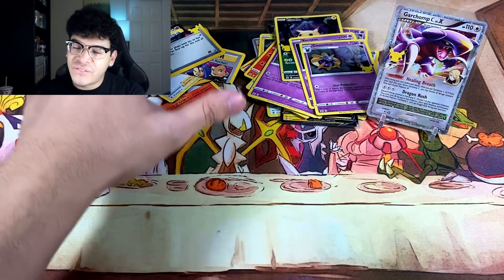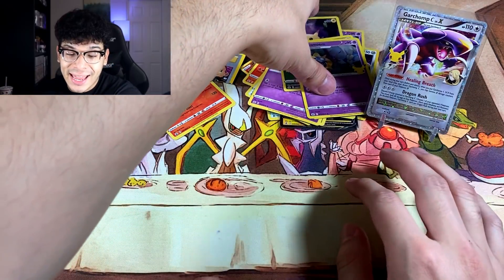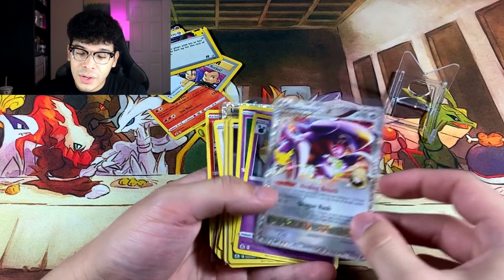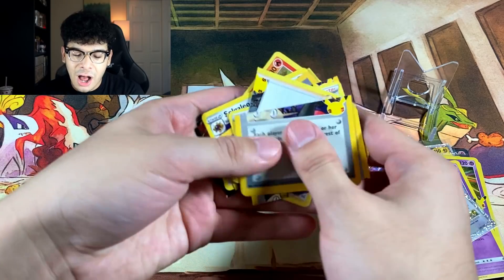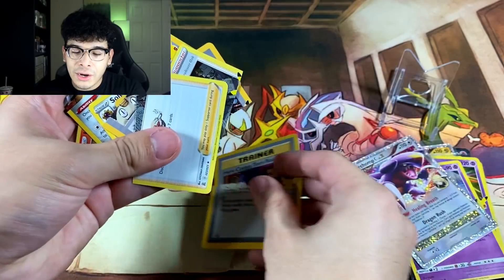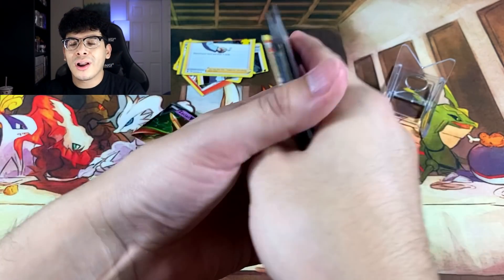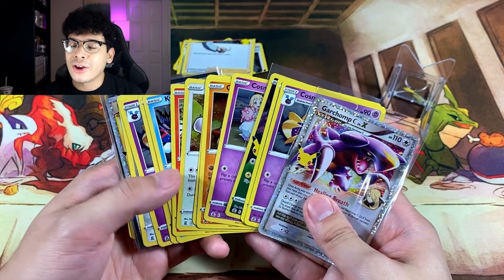And that right there is the final pack of this Celebrations Edition Save it or Rip it. Luckily, we saved all the heat — we literally saved all of the heat. We got holos, full arts, Level X cards for days, and V cards. We got the Garchomp C as the star of the show. But we did rip some vintage vibes with Here Comes Team Rocket — times two, ladies and gentlemen — and a V card. So we actually ripped some very rare cards from Celebrations, but the majority got saved, and that's all that matters. I'm going to go ahead and end the video right here, and I'll catch y'all in the next one.